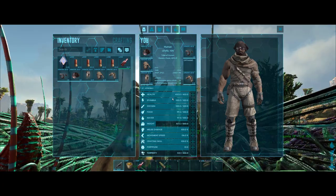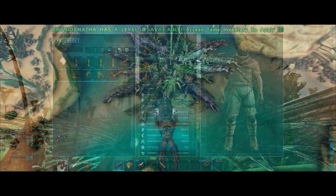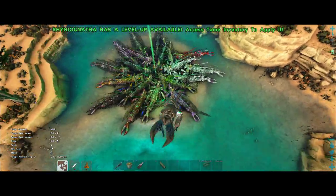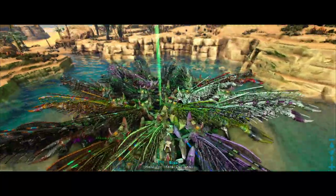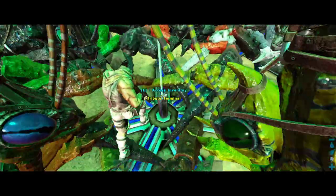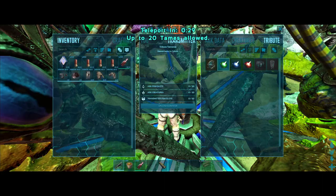That probably won't happen, but just in case. So 20 level 150 Rhino Gettas wearing primitive saddles will fight the Manticore boss on easy difficulty. Fitting 20 Rhino Gettas in the obelisk is a little challenging, but I think I did a good job. Let's start this fight and test these Rhino Gettas.